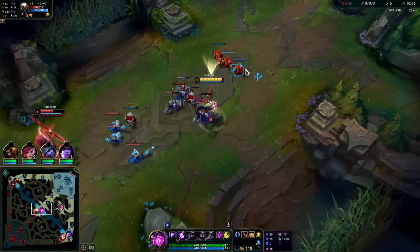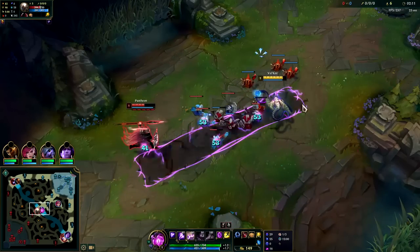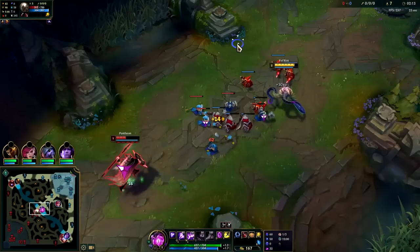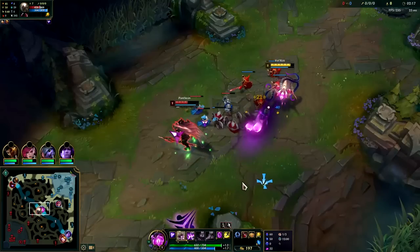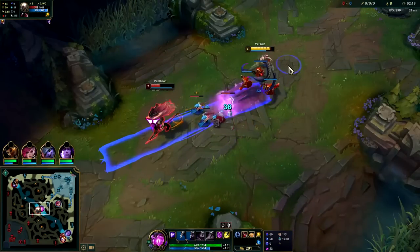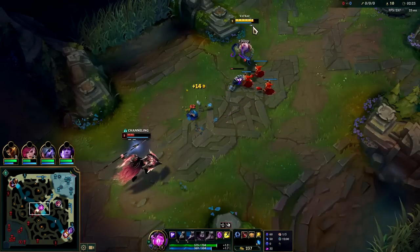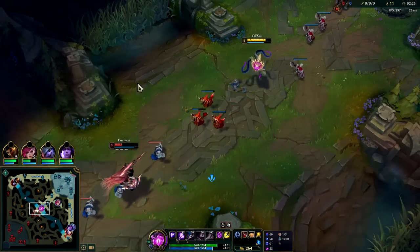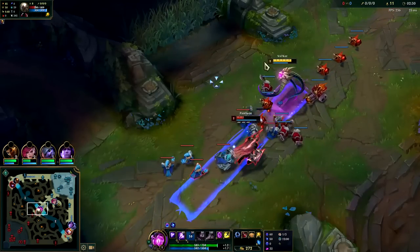Against range champs you focus more on just farming mainly. You should still look to hit them with your W — even though it doesn't do that much damage, it applies Arcane Comet as well, so it's an easy way to get things stacking. We got them with our passive, which applies true damage if you hit them with basically three abilities — you get that extra true damage burst.